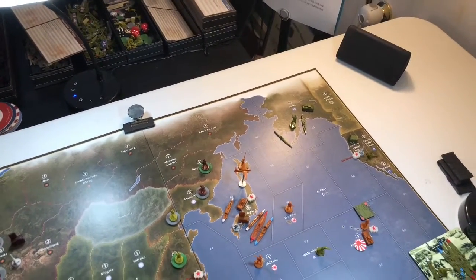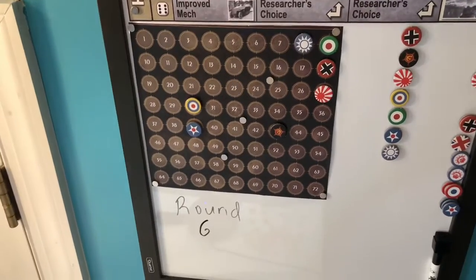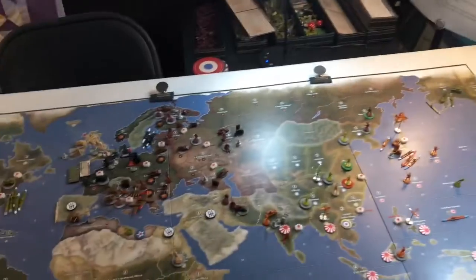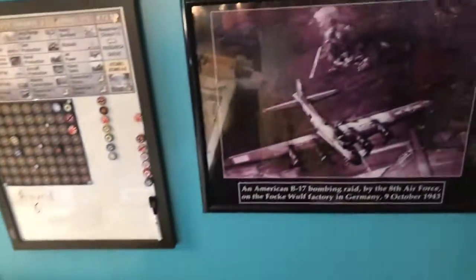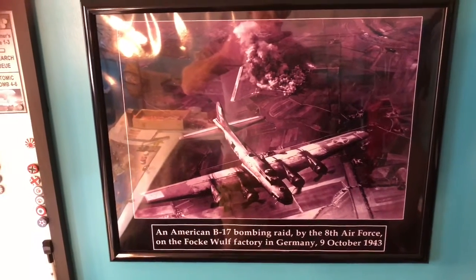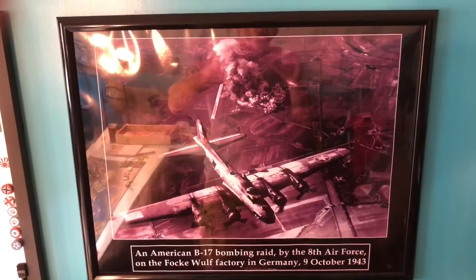That is, I believe, the entire turn. Japan is at 27 IPC, so they'll collect 27 to spend for next turn — if there is a round seven, we'll see. I appreciate LT indulging my son and I on our first YouTube Axis and Allies game. So as we pan across to a B-17 American bombing raid back on October 9th, 1943 in Germany, from the turret room in Goldsboro, North Carolina — Captain Jack, over and out.